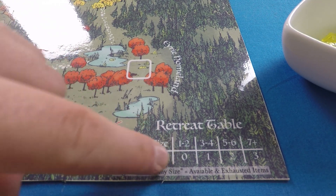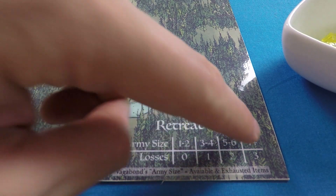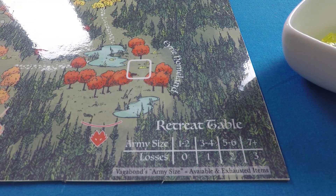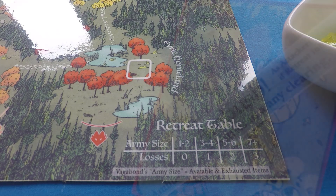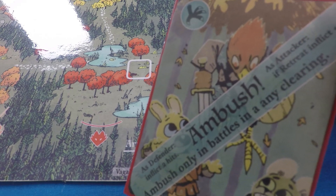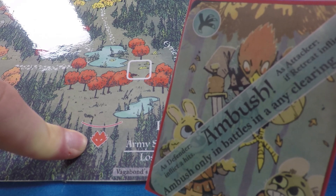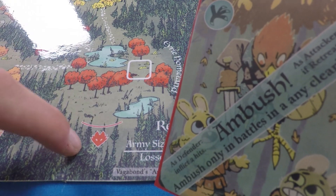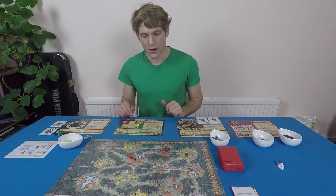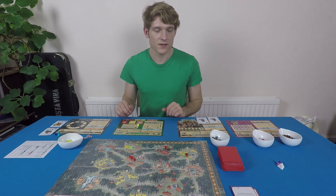The attacker can also add additional hits using an ambush card. The suit of the ambush card has to match the type of clearing where the battle is taking place — a bird card is wild and can apply to any clearing. If the defender does not retreat, they have an opportunity to play an ambush card as well. The ambush card allows them to add hits to their final score. Once ambush cards are played, the attacking player rolls two d4s.